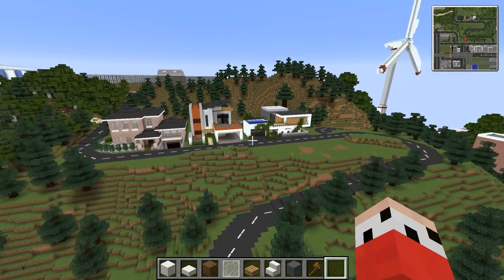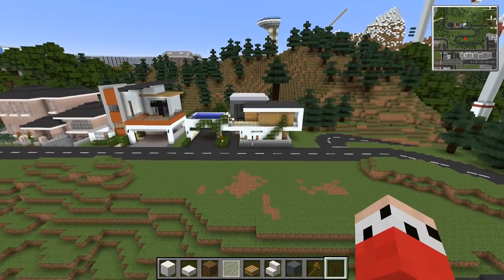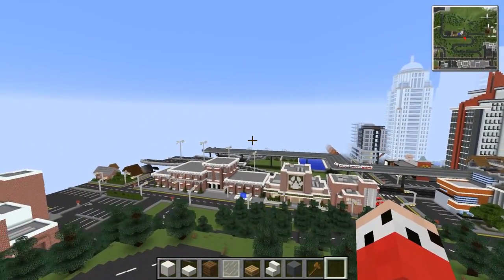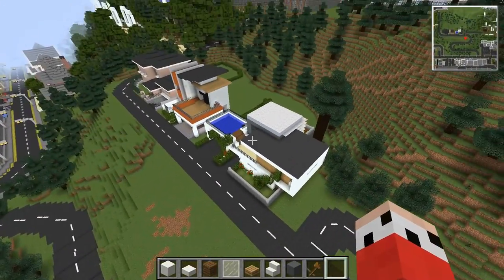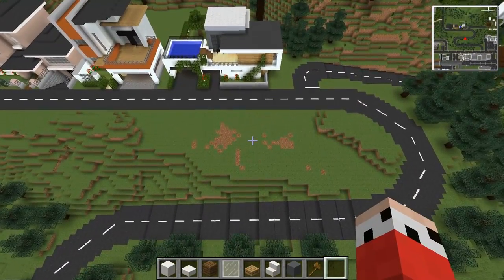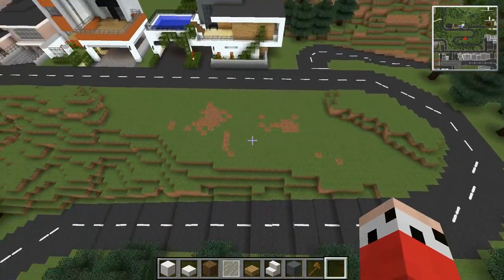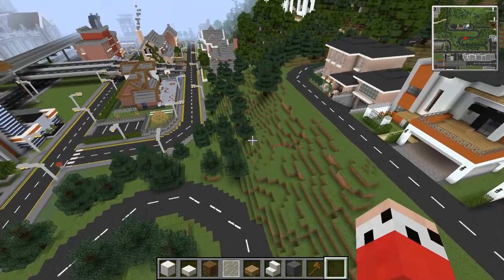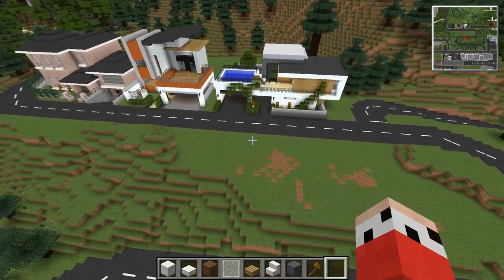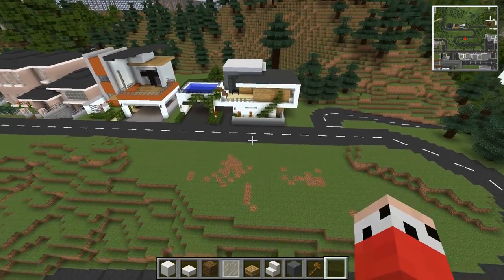We're going to be working over here today because you know what I really fancy? A house - but a modern house. We don't do too many modern houses; they're very sparse in this city, very few and far between. But we do have this little collection of modern-ish houses over here, and I reckon if we extend this piece of land along here, we could probably get another three modern houses on this side of the road. Like a little estate that you drive through on the way up the mountain.